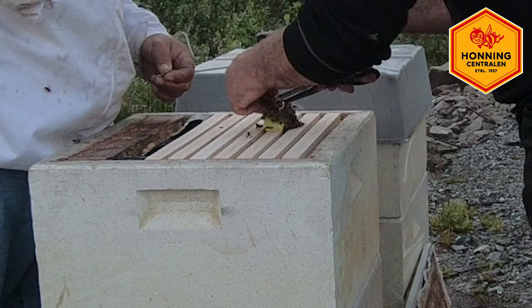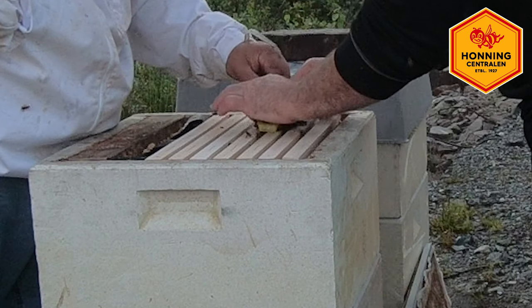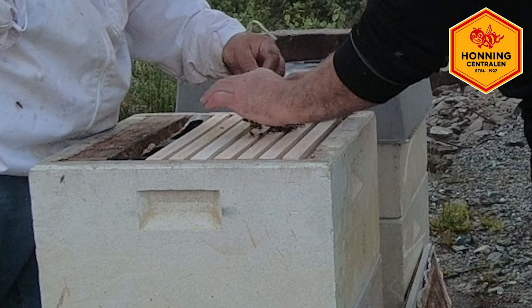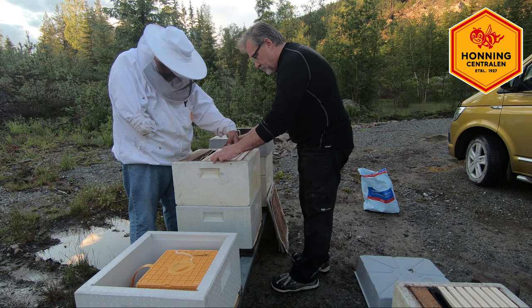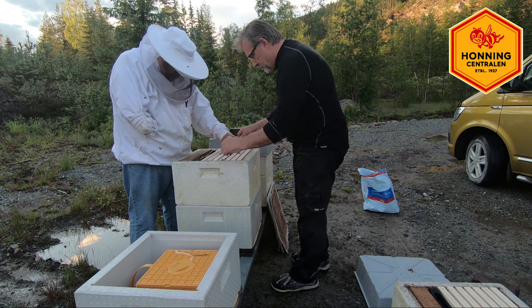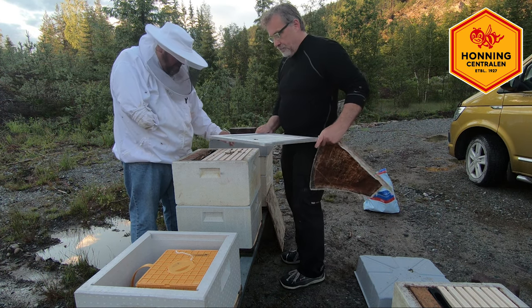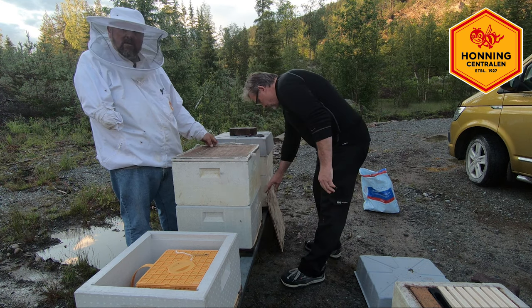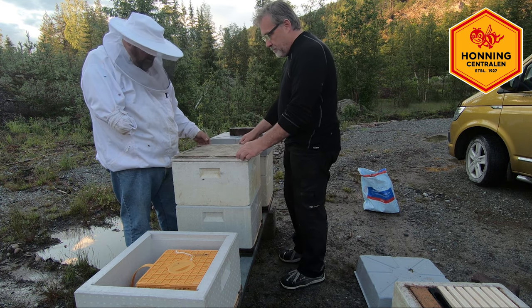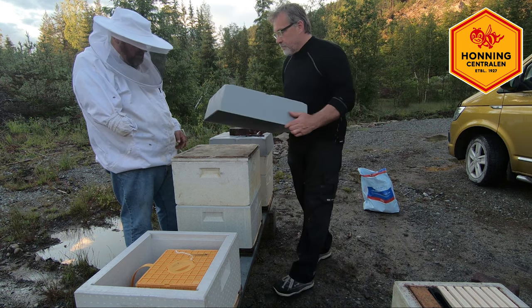Nå tar vi tråden. Rydder litt plass mellom tavlene. Og nå kan vi lokke den. Det blir ikke noe mas med bier som er på lufta, ikke noe stress. Kuben er ferdig, og dronninga henger her oppe. Og nå vil alle biene komme opp til ho. Og der er det ferdig.